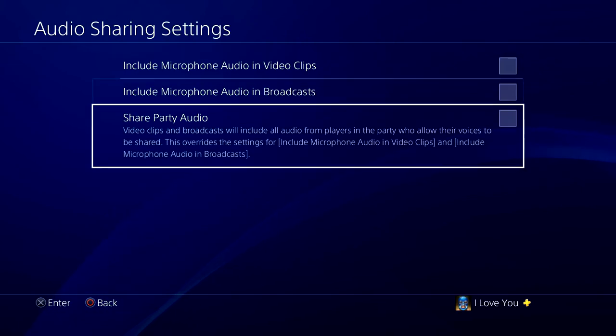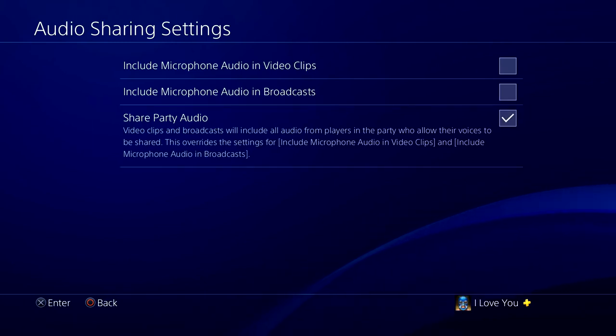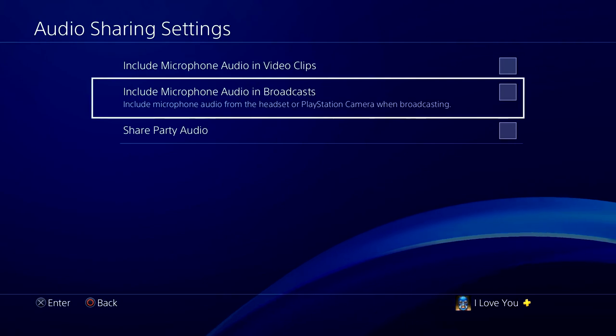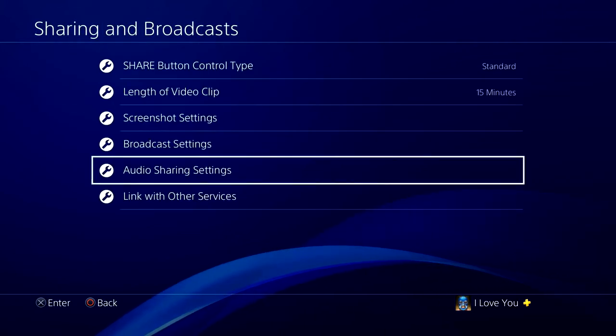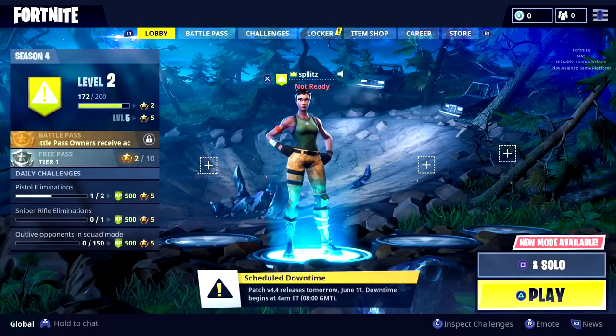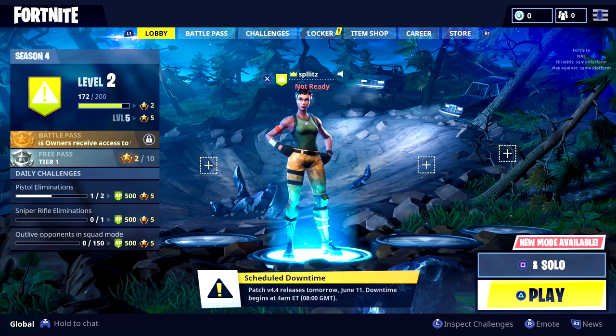'Share Party Audio' — if you're in a party with your friends and you want the recorder to capture their voices, check that too. The last option is for live streaming so you don't have to worry about it. Other than that, those are the best recording settings on your PS4.